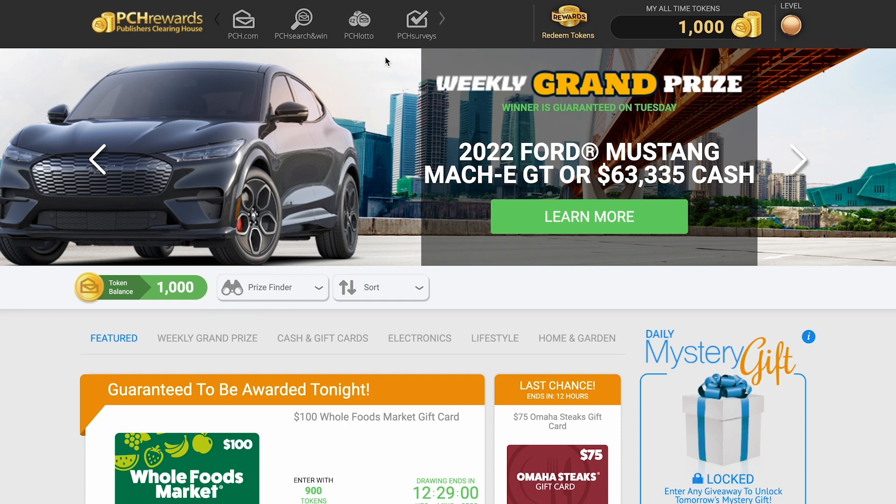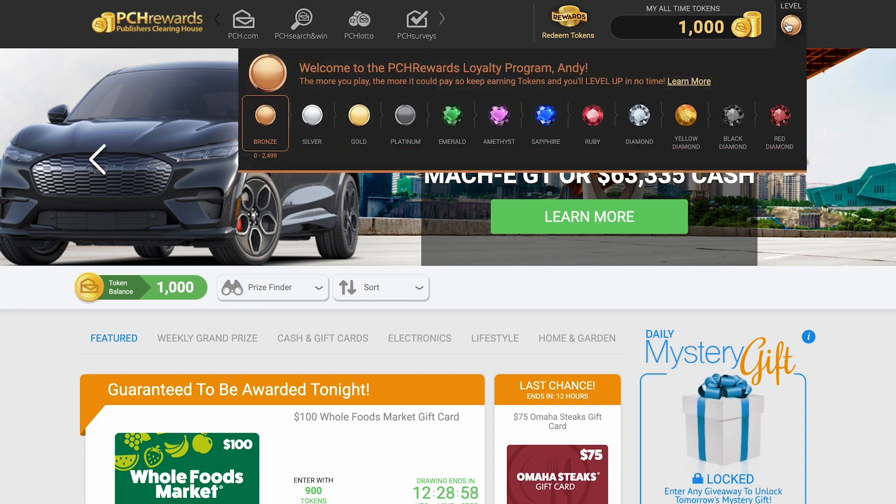As soon as you start playing and earning tokens with PCH, you become part of the PCH Rewards loyalty program. Levels start at bronze and go all the way up to red diamond, and you can always see which level you're at and how many all-time tokens you have right at the top of the screen on the PCH.com homepage.